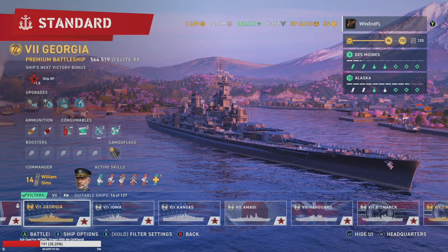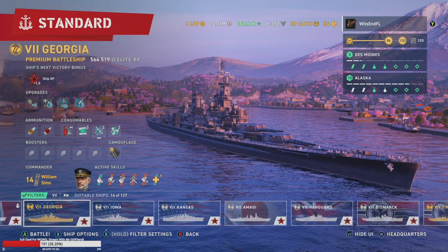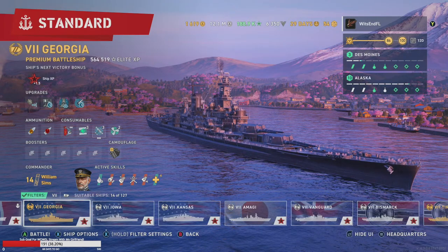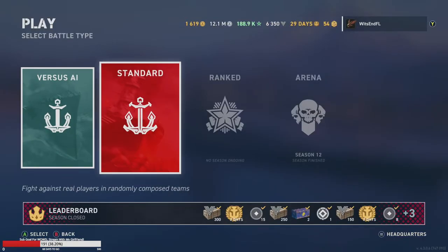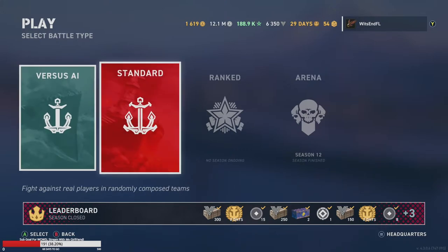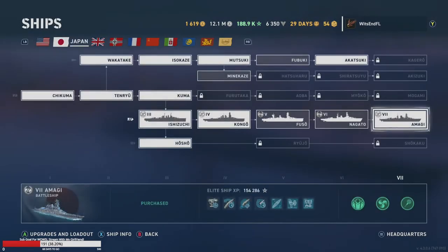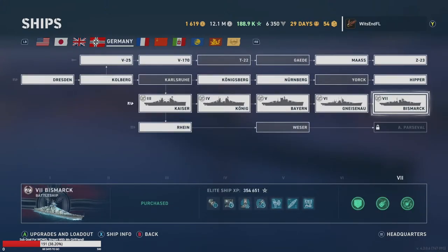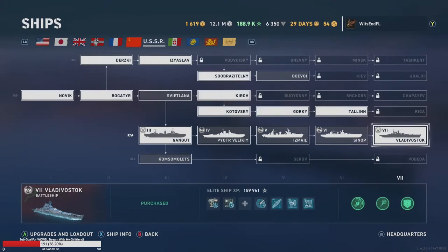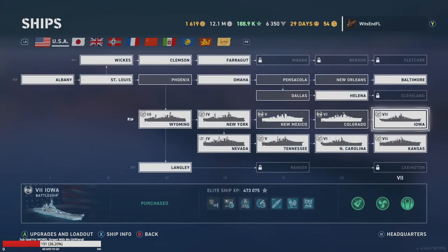This is a Warships Legends new player guide for 2022 covering getting started and ship classes. We've already talked about armor thresholds and overviews of the lines in previous videos. Now we're going to talk about how to actually captain a ship — where to position it — and a little bit about commanders as well.